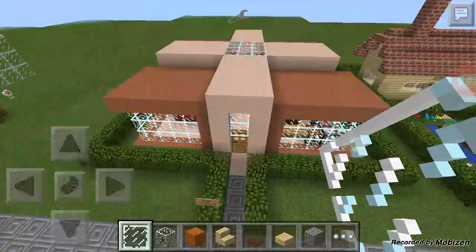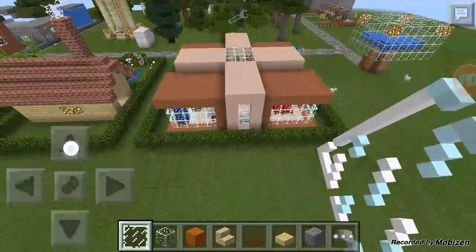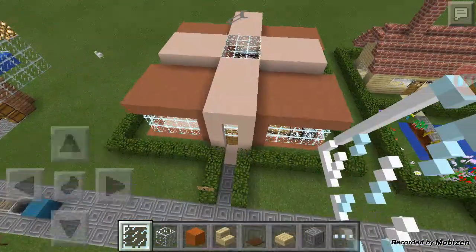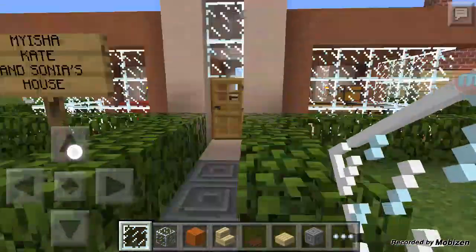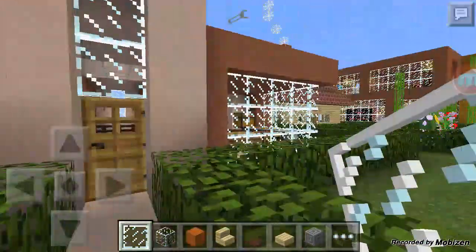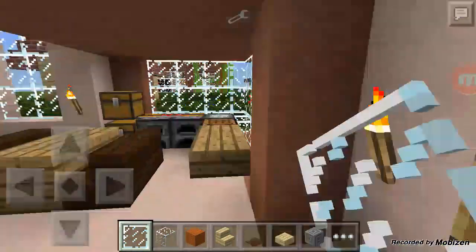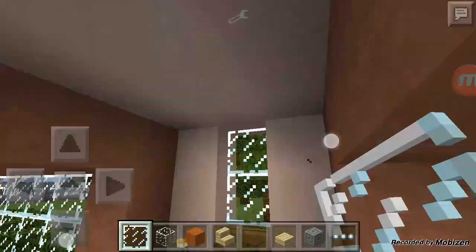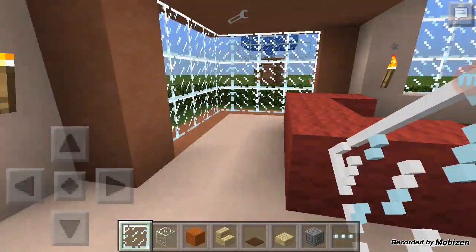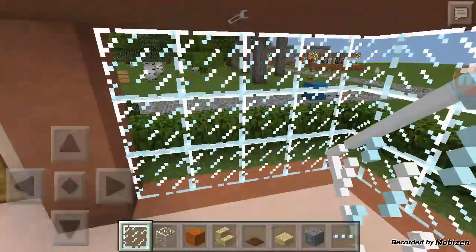So this first house here, I'll fly over. It's completely symmetrical. And minus the materials, depending on where you're at in your survival seed, this is actually pretty easy to make as far as size and supplies available. It's definitely not a house you want as your first survival house, like your first little house in survival mode.